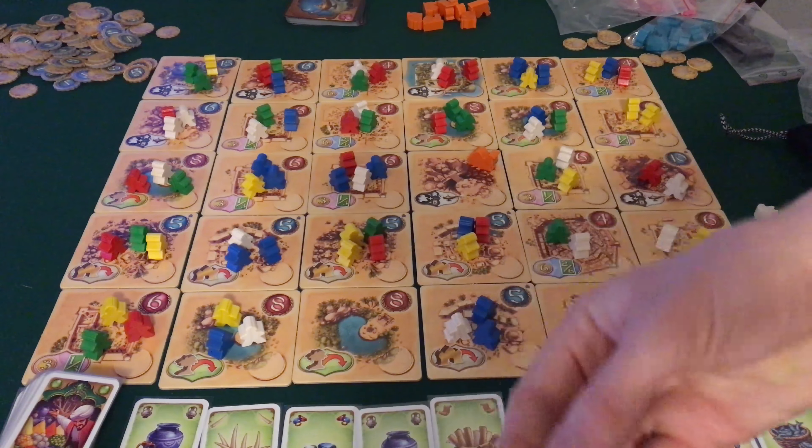I blu, i costruttori, tornano nel sacchetto e vi fanno ottenere un numero di monete determinato dal numero di tessere blu adiacenti alla tessera finale moltiplicato per quante pedine blu avete rimesso nel sacchetto. I rossi, gli assassini, tornano nel sacchetto e permettono di eliminare un visir o un anziano posseduto da un avversario, o un meeple a vostra scelta in una tessera entro una distanza pari al numero di meeple rimessi nel sacchetto. Se con questa mossa si libera una tessera, se ne assume il controllo.